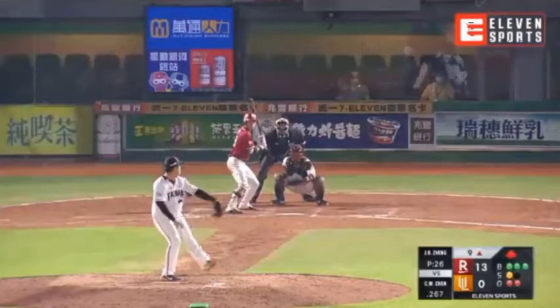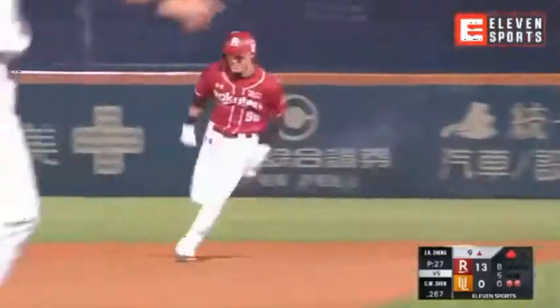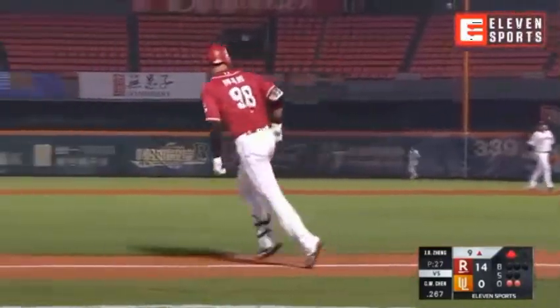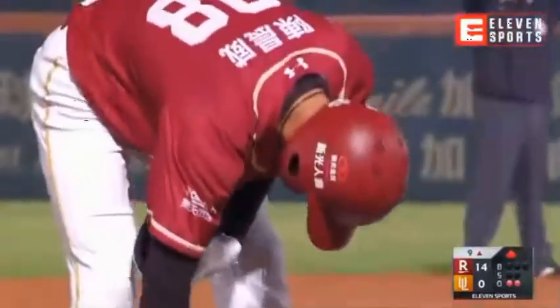The key to this play — the error really gave him a lot of trouble. The ball's well hit, down the line, fair ball. He can run. Watch him fly. Chen Chen Wei is going for a triple, and he's got it. It's a one-run triple, and the Monkeys are taking a 14-0 lead.